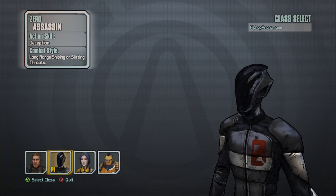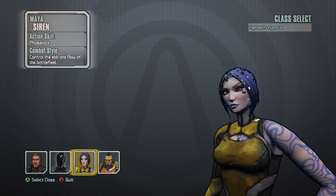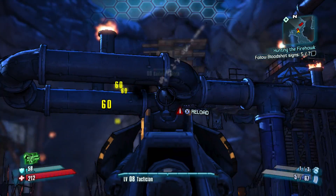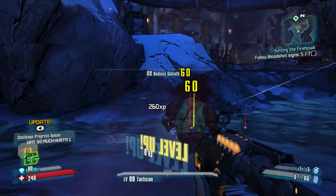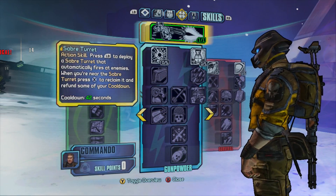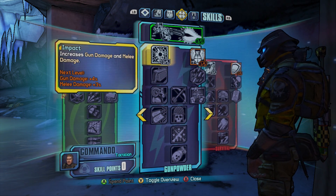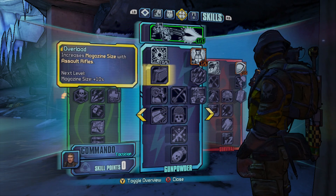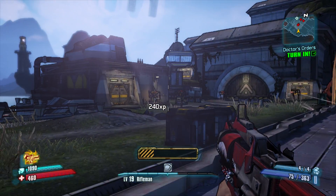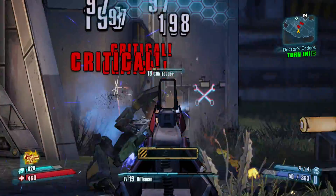Before meeting any of them, you will start off by selecting one of four character types, with skills ranging from invisibility to deployable turrets. Like in any RPG, completing quests and taking down enemies both net XP that level up your character. With each new level comes more health and weapon damage, as well as a skill point. These points can be spent on character-specific abilities, and if dissatisfied with how you've spent your points, you can re-spec them for a small fee at any time.